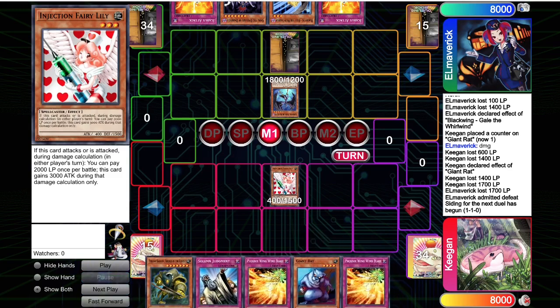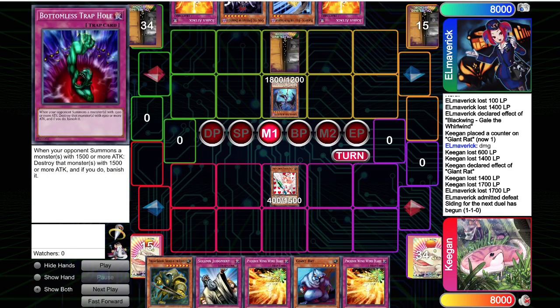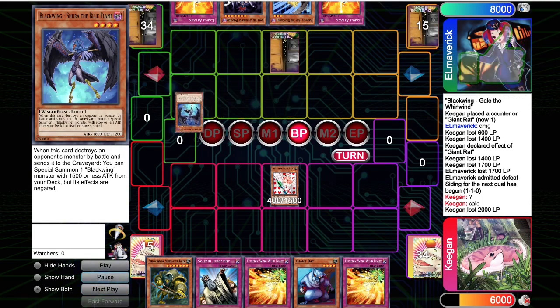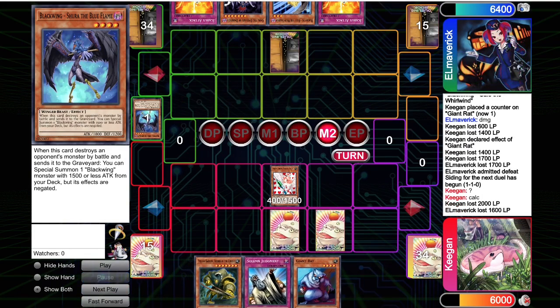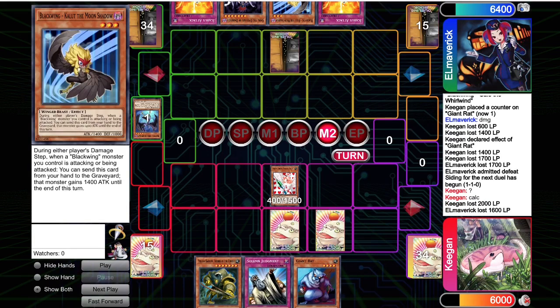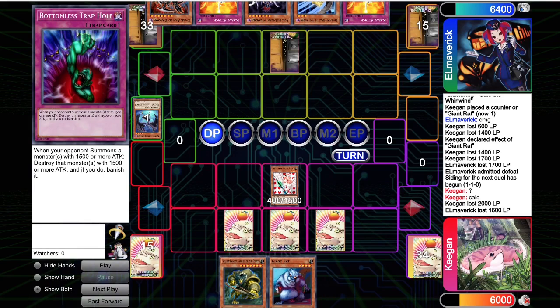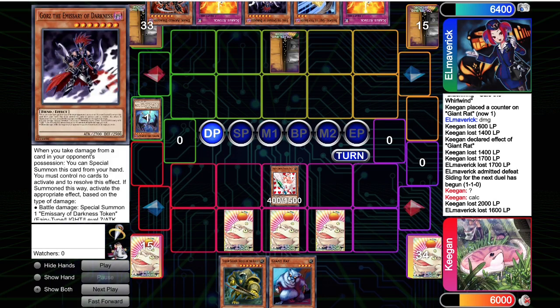We're able to summon Injection Fairy Lily, and this is like the best punish in the game for this. As I mentioned in the deck explanation, Injection Fairy Lily does a really good job at beating over Shura when you predict Kalut. Here, we just pay 2,000, run over the Shura — they take 1,600. They do not Kalut, so they take the full 1,600.